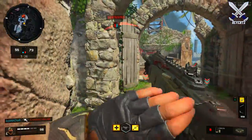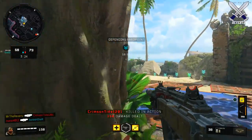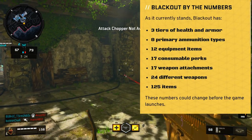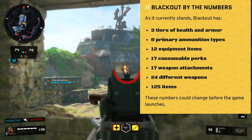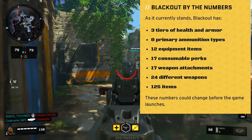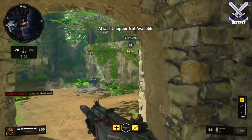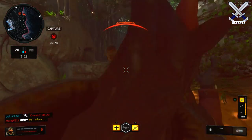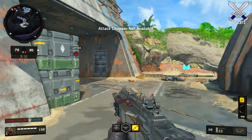There is a lot of content in Blackout, and there's going to be a lot more on the way. This next piece from the magazine gives a hint of what's to come: Blackout currently has three tiers of health and armor, eight primary ammunition types, 12 equipment items, 17 consumable perks, 17 weapon attachments, 24 different types of weapons, and 125 total items. These numbers could change before launch, but this is so much in-game content — Blackout seriously sounds absolutely amazing and really does seem like another game basically inside Black Ops 4.